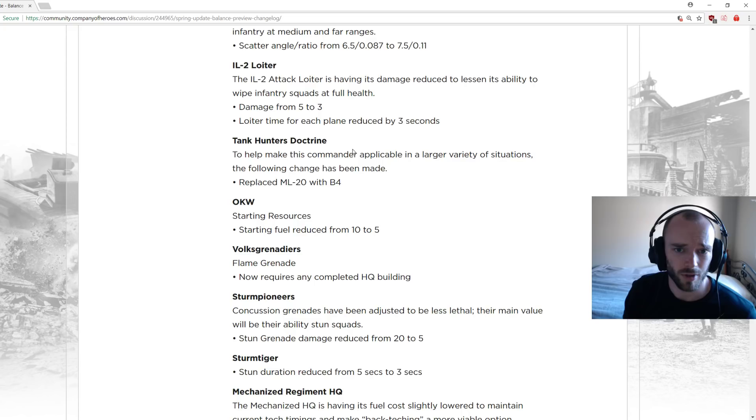IL-2 loiter: damage from 5 to 3 per plane. Previously one plane did 8, then it went to two planes doing 10, now it's two planes doing 3 — a big damage nerf overall. It shouldn't be possible now for it to wipe a full health squad. Loiter time for each plane also reduced by 3 seconds, slightly decreasing the overall duration, which is okay since it lasts a long time anyway.